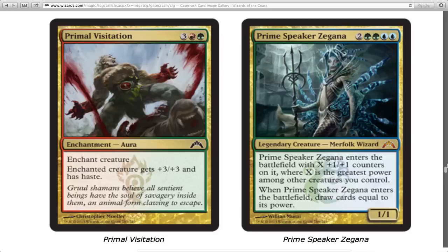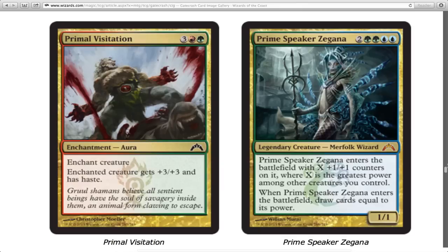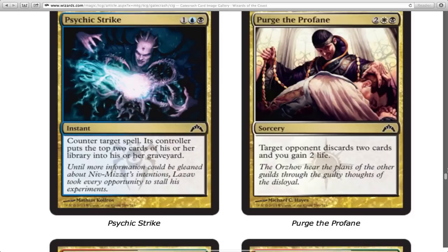Prime Speaker Zegana enters the battlefield with X +1/+1 counters, where X is the greatest power among other creatures you control. It costs six mana for a base 1/1 and is probably going to come down as a 5/5 most of the time when you play her on turn six, and you draw four cards. I don't hate that. It's mythic — or I think it is — and it's good. Drawing four cards and getting a 5/5 will be your typical day with her.